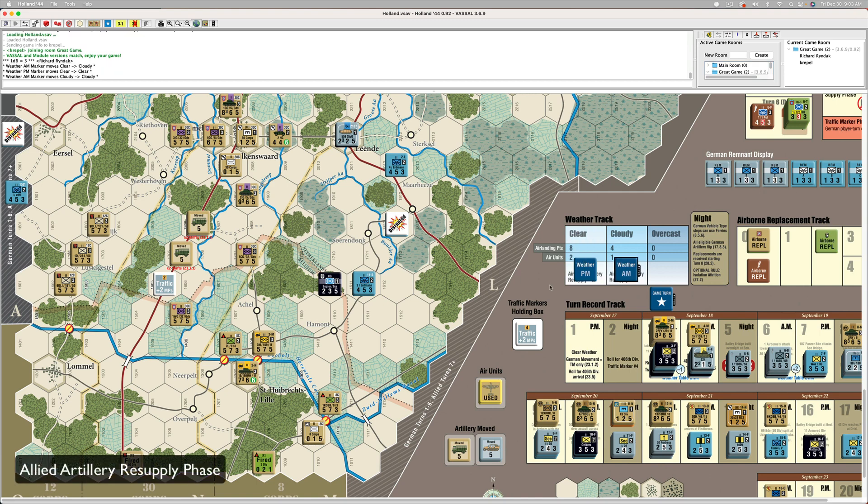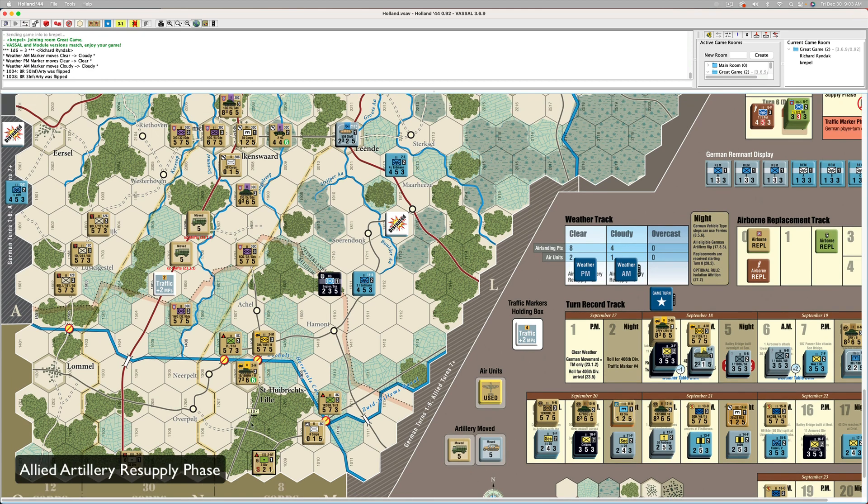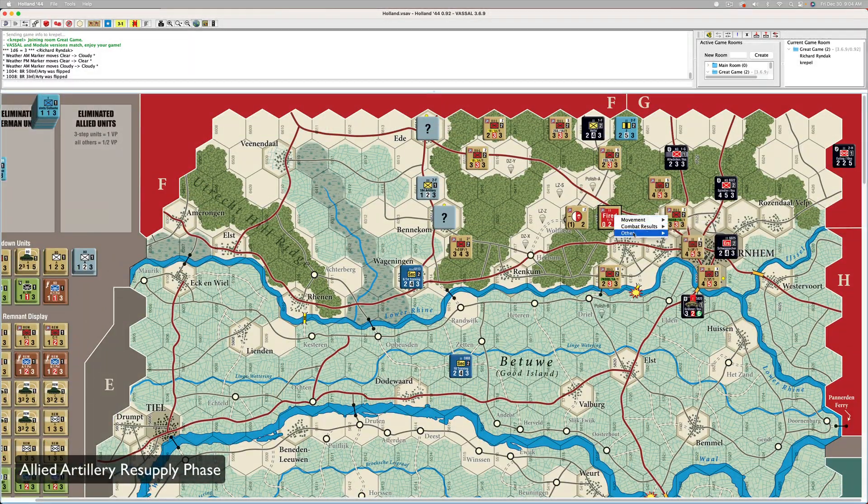Artillery resupply is next. The two units on the bottom are going to get flipped. I can also flip one Allied Airborne, so I'm going to go ahead and flip first Airborne to ready.